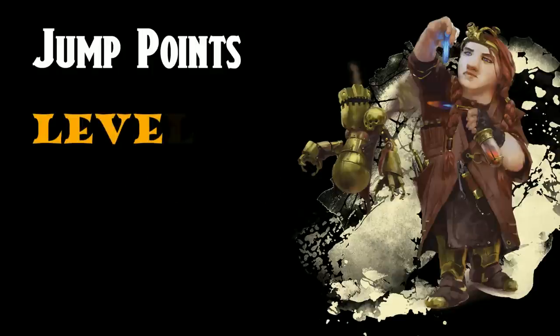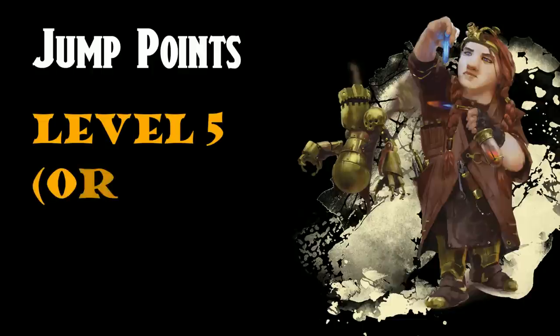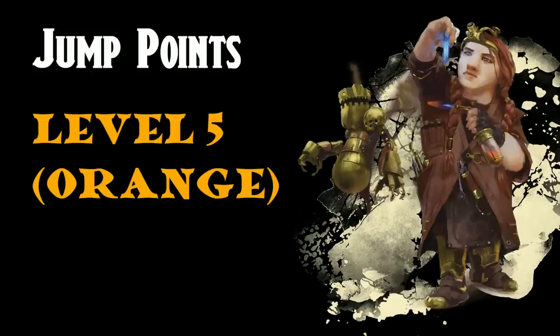The next possible jump point is Level 5 — we're probably talking specifically about the Battlesmith here. You have extra attack, and you're using Intelligence for your attacks. For a Spellsword style character, or a Gish if you prefer, this is not a bad way to go. You probably want to consider Wizard as your next class, though this could also be a jumping point into an Arcane Trickster. Orange rank because this really only applies to Battlesmiths.